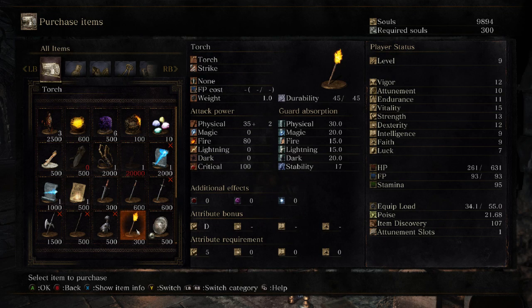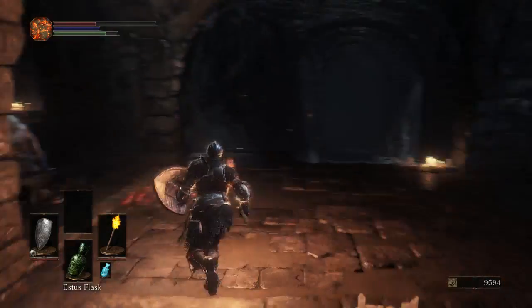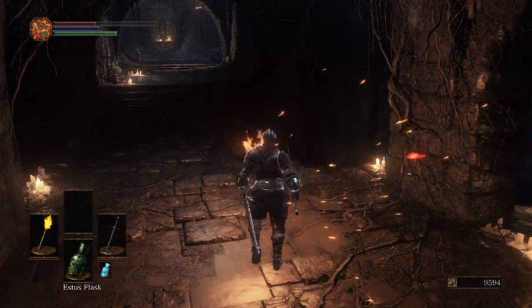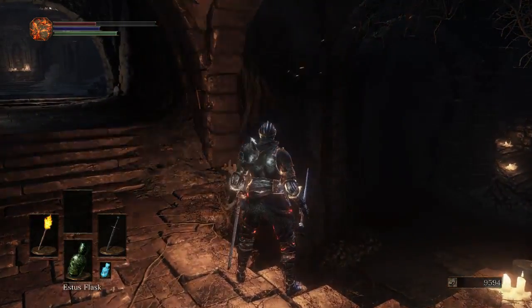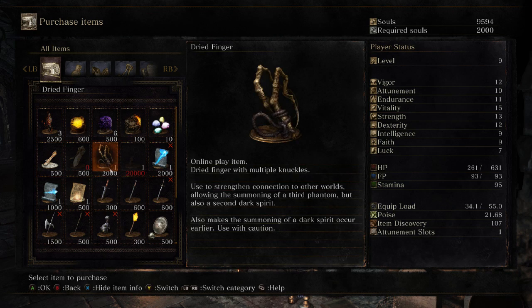The next item you want to get is the torch. You'll come across a lot of dark areas in the game, and the fire damage and other aspects of the torch will come in handy later. If you equip the torch in the main hand, it's easier to use as a weapon for the fire damage. But if you equip it in the off hand, you can hold it up by hitting the block button to produce more light. If you have more than two friends you want to summon, you also want to get the dried finger — but I'd recommend not getting it unless you do have three friends to play with, because not only does it open you up to an extra invader, but it also makes bosses exponentially harder if you summon a third phantom.